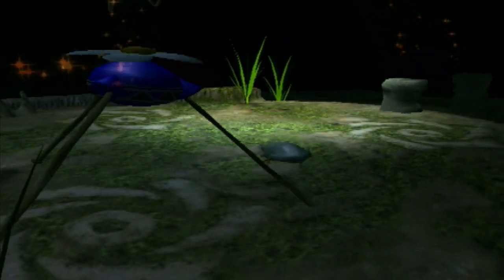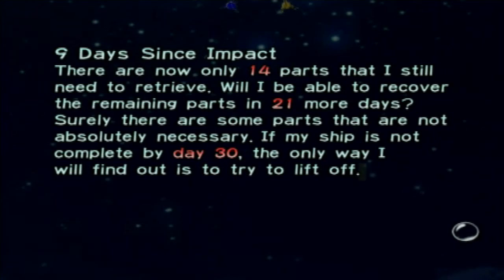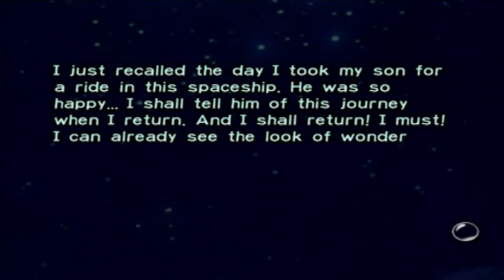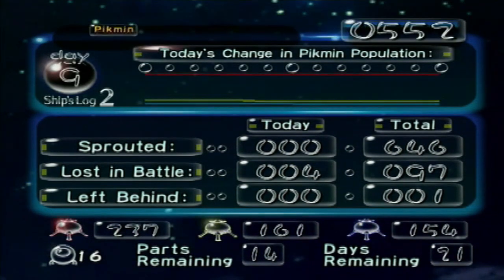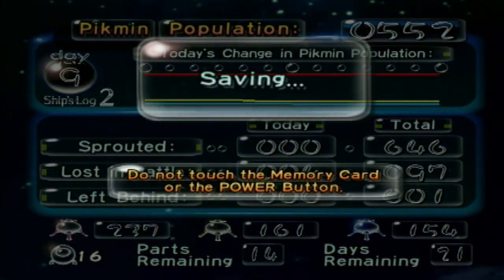He actually managed to find his way out of the bridge — cool. Once again, that Wallywog is very disappointed he could not sit on another Pikmin. Nine days since impact. There are now only 14 parts that I still need to retrieve. Will I be able to recover the remaining parts in 21 more days? Surely, there are some parts that are not absolutely necessary. I just recalled the day I took my son for a ride in the spaceship — he was so happy. I shall tell him this journey when I return, and I shall return. I must. Only four lost in battle today, which honestly compared to the past couple of days is leagues and bounds better. Still, kind of wish we didn't lose those yellows to those very dumb premature bomb rock explosions, or that blue to the shearwig even though I told them not to attack it. His death was his own fault and we still got some ship parts out of it. All in all, a pretty all right day.